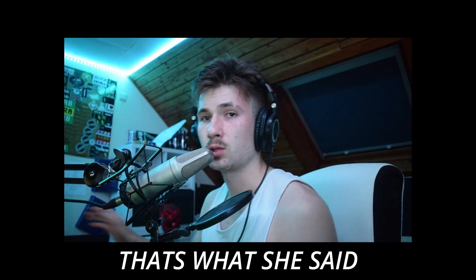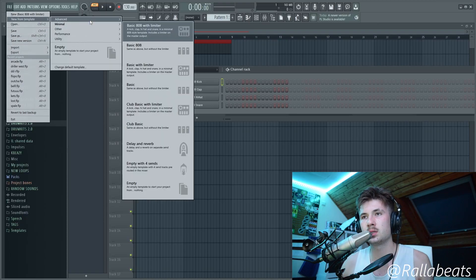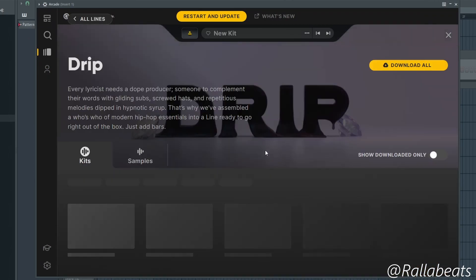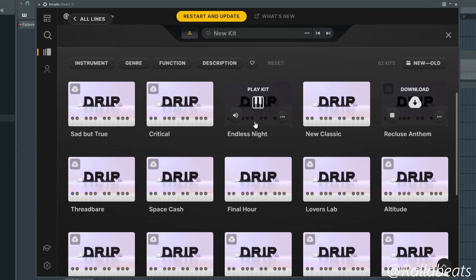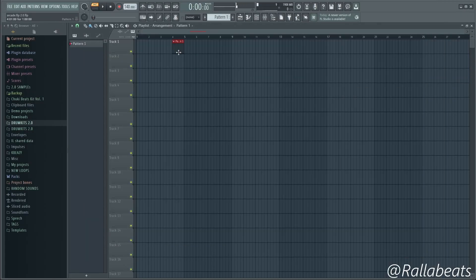So we're gonna be starting by getting the fresh template and opening up Arcade. What I'm looking for here is maybe like a sort of loop, something we can use.